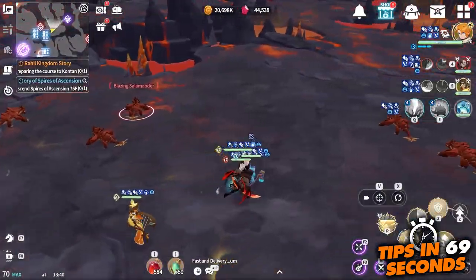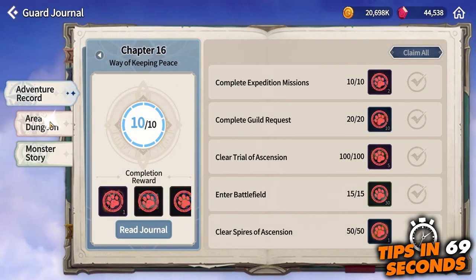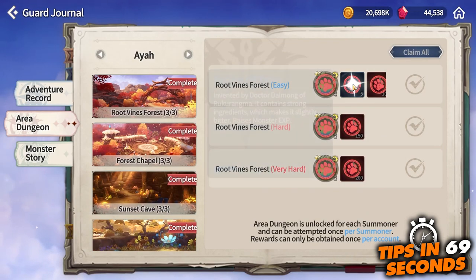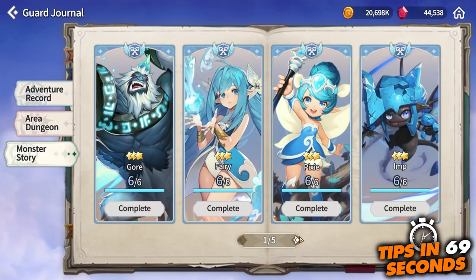You can get XP potions from the Adia dungeon, Monster Story, and most importantly, the peak requests. Other good sources include simply AFK farming or doing dungeons, such as Path of Growth rune dungeons.